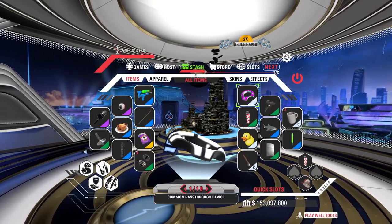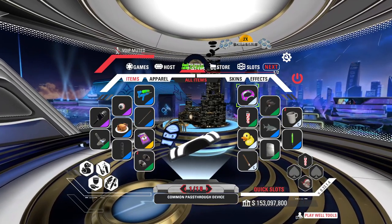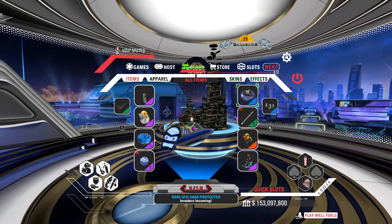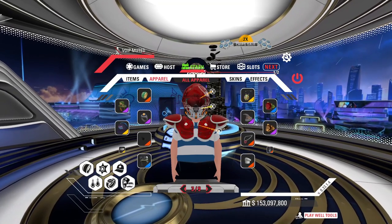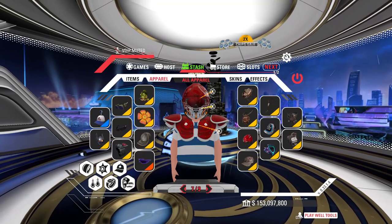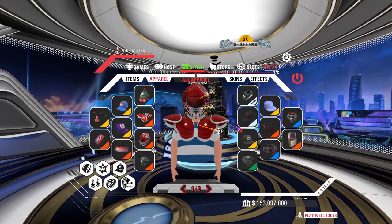Next we have the Stash — this is where all your items, props, card backs, and apparel will be. This is basically your inventory screen. You can scroll through your different pages of items and switch out apparel. If you want a more immersive experience, I recommend checking out the dressing room in the player suite. But if you're just trying to change your items quickly, this is an easy way to do it.